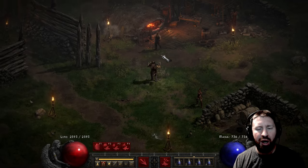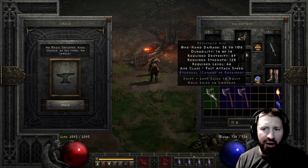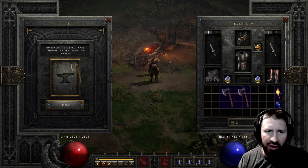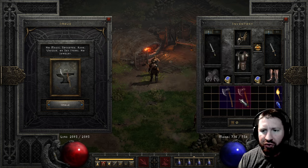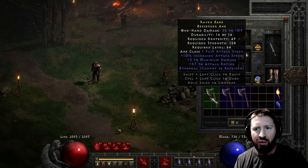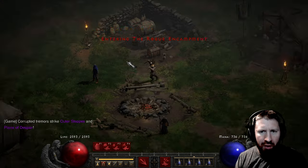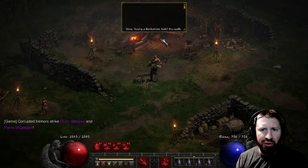We're getting that godly Berserker Axe. The thing about these ethereal Berserker Axes is that they don't require a ton in terms of stat requirements. They require 128 strength and not much dex at all - only 49 dex. So not bad. And they're quite versatile as well.